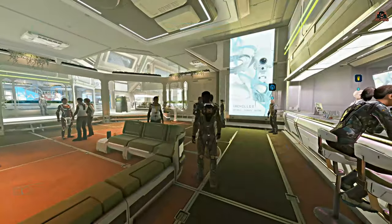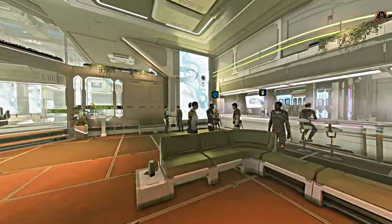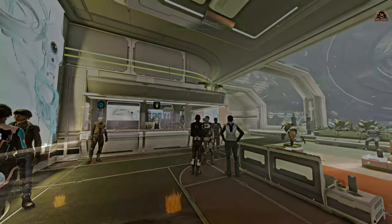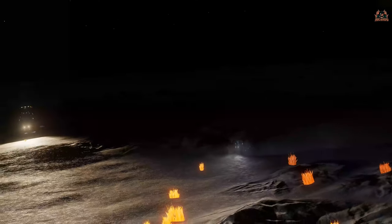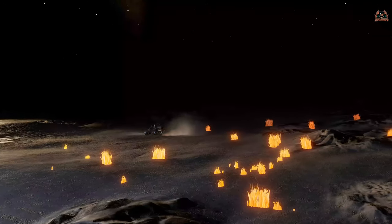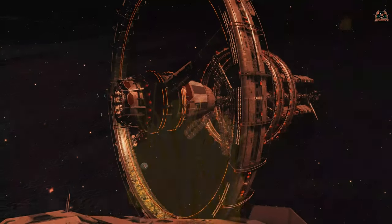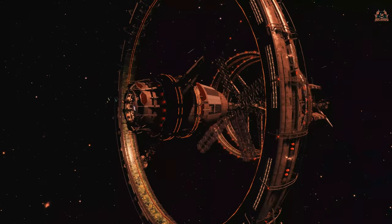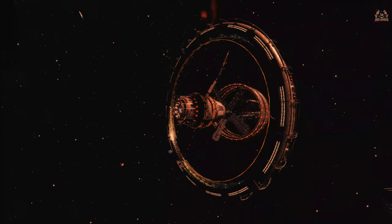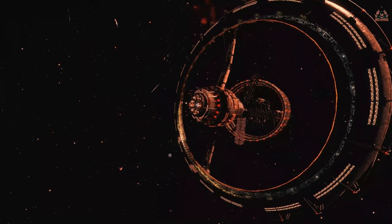The on-foot fleet carrier experience is going to get a little bit of love. You'll be able to access the on-foot menu wheel when walking around the fleet carrier. In addition, you'll also be able to interact with the bartender while seated at the bar, as opposed to having to get up off your barstool, approach the bartender, and then interact. So you can use the bartender menu for bartering and trading while sitting down — which makes sense, because what was the point of the chairs otherwise?